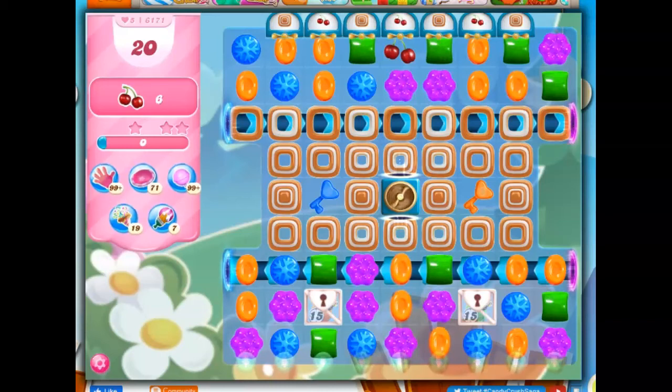Hi friends, this is Susie, your gaming guru, here to help you solve the puzzle of level 6171 in Candy Crush Saga, where we have 20 moves to collect 6 ingredients.